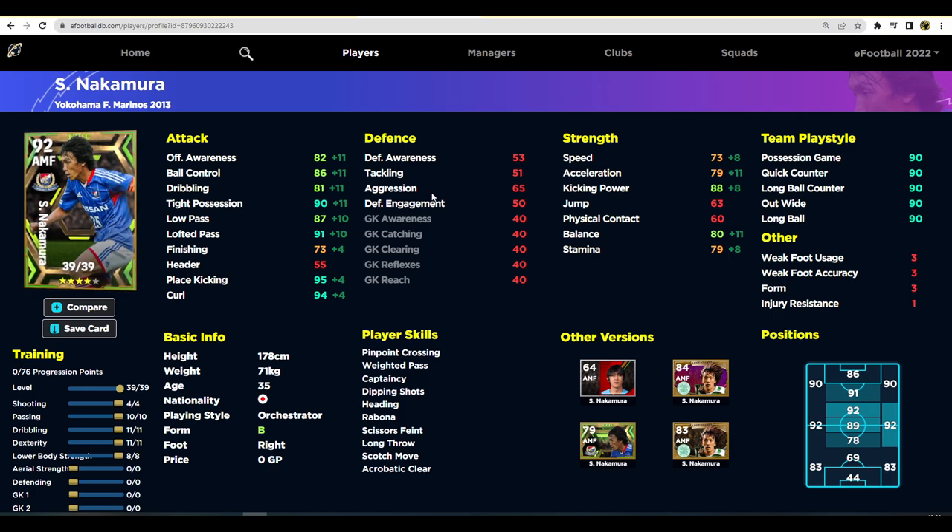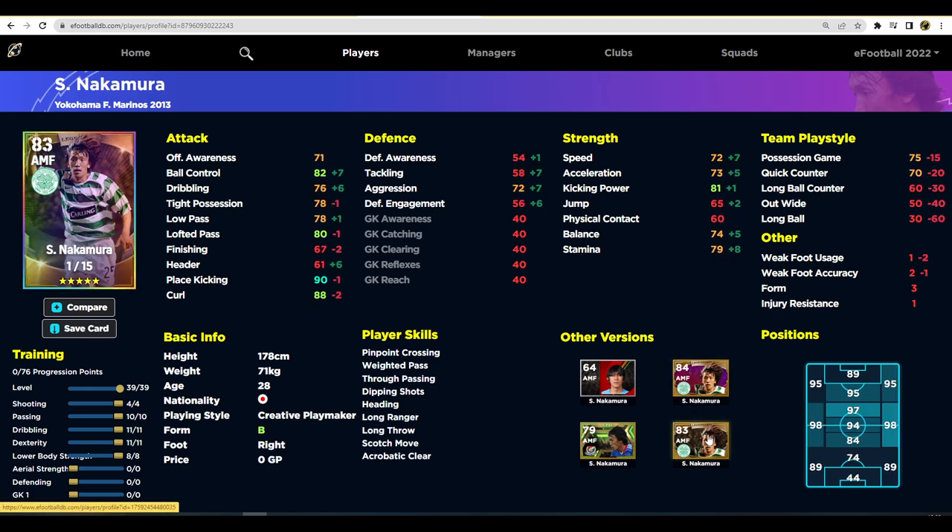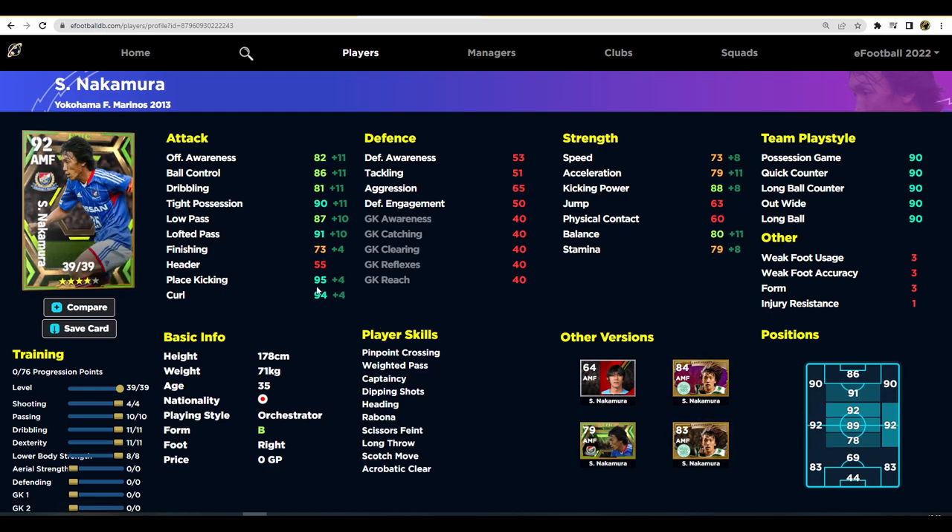This card has a lot of potential because he's got more levels — up to 39 levels, giving 76 progression points. We've trained him with 4 into shooting, 10 into passing, 11 into dribbling and dexterity, and 8 into lower body. That gives 88 kicking power, 80 balance, and 82 offensive awareness. You'll have 90 tight possession — a very key stat in v2.4 gameplay — lofted and low pass in the high 80s/low 90s, and the place kicking and curl will be beautiful.